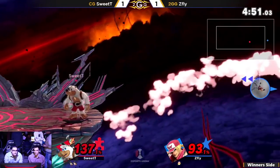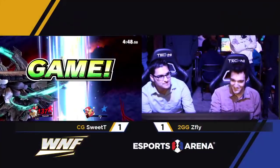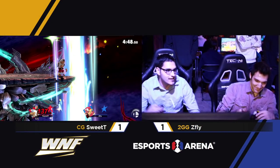He used his double jump and that's it. That down tilt is so good — especially against characters that can't snap ledge.